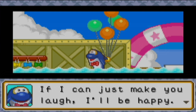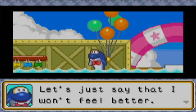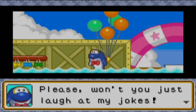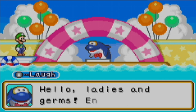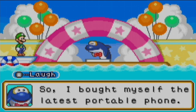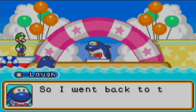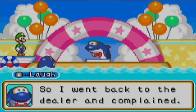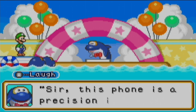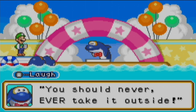If I can just make you laugh, I'll be happy. Press the A button to laugh at punchlines — if you just laughed all the time, I won't feel better. If you laugh well, I'll give you a gadget. The dolphin says the same lines every time: I bought myself the latest portable phone. Right off the bat, the thing goes out on me. So I went back to the dealer and complained. The dealer says: 'Sir, this phone is a precision instrument — you should never, ever take it outside.' Laugh at that.